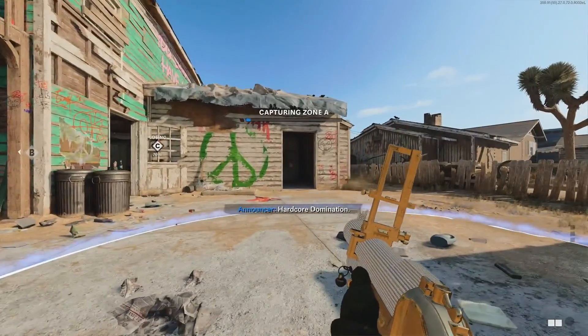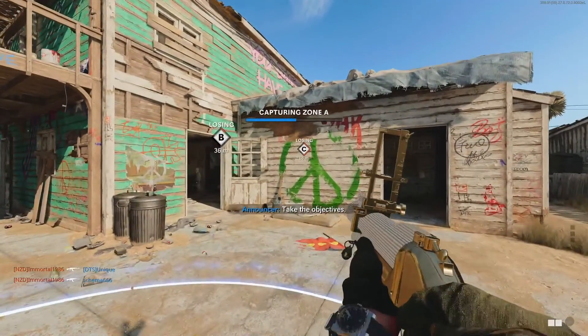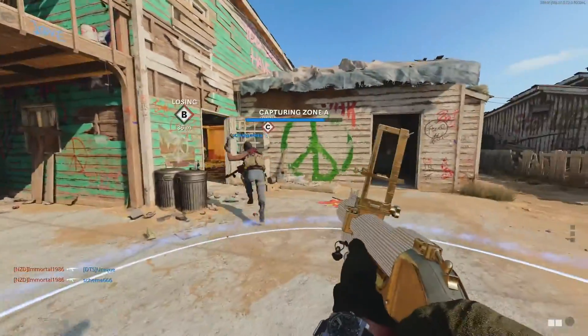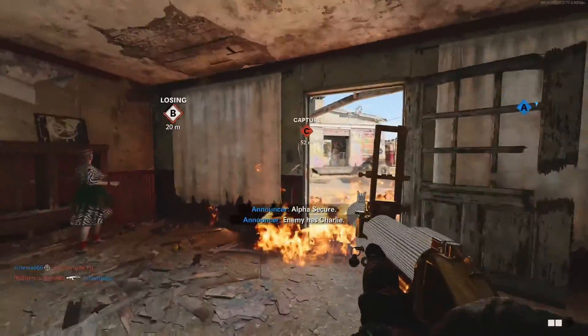What's going on ladies and gentlemen, my name is Hugo's Gaming and welcome to my Black Ops Cold War video. As you can tell from the title, today I'll be giving you guys some tips and tricks on how you can quickly and easily unlock gold camo for the M79 Thumper. Without further ado, let's get to it.